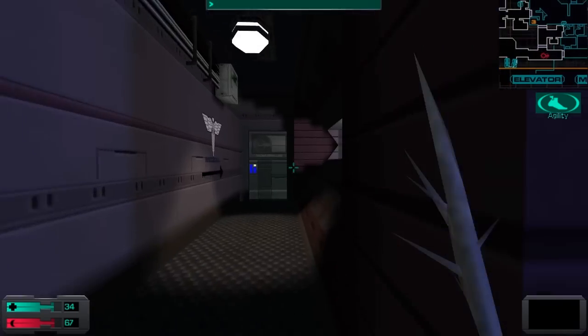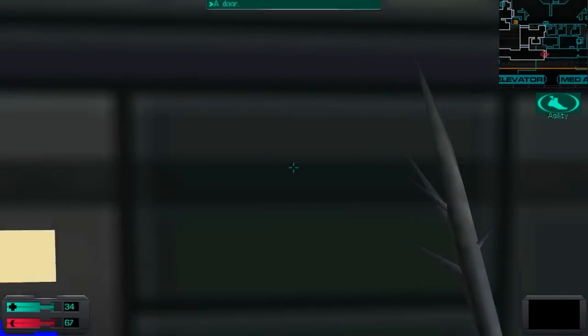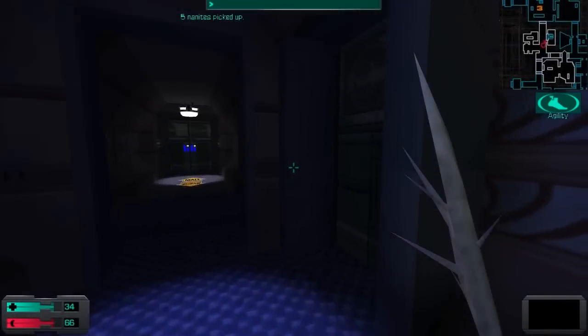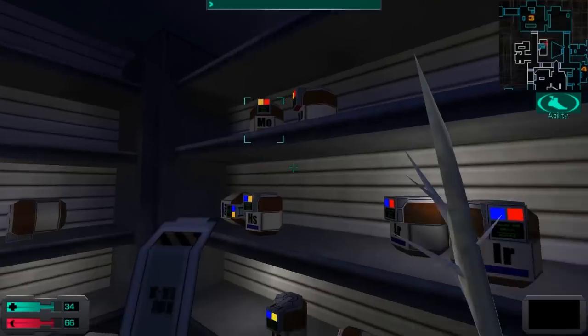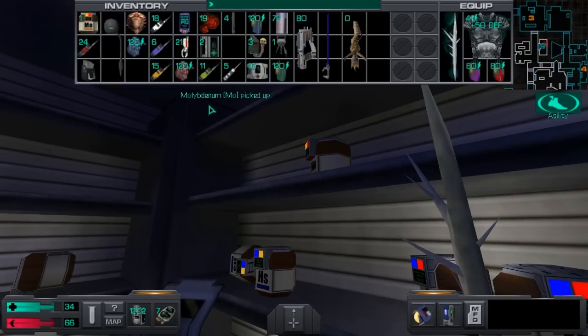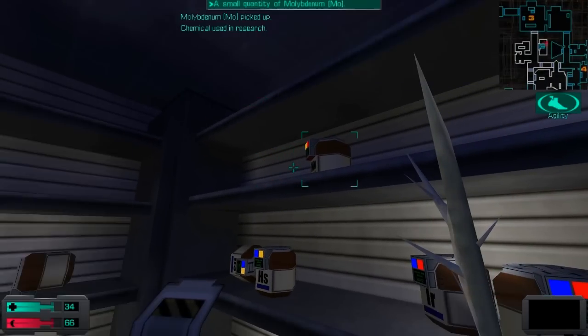Now that we're done with this deck, our next order of affairs will be to research the weapon that we found in the crew quarters. So let's take a side trip to the chemical storeroom on this deck. And while we're at it, I might as well go and finish the research on that Rumbler organ that I found.